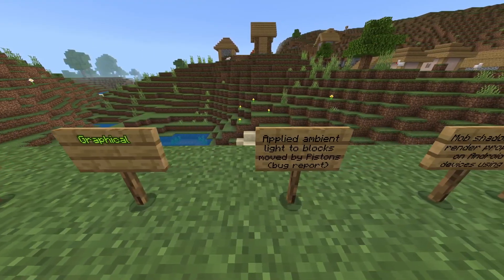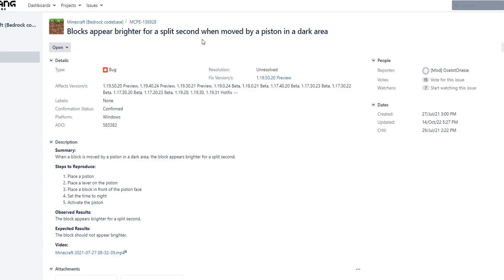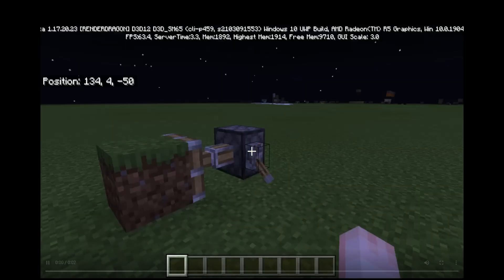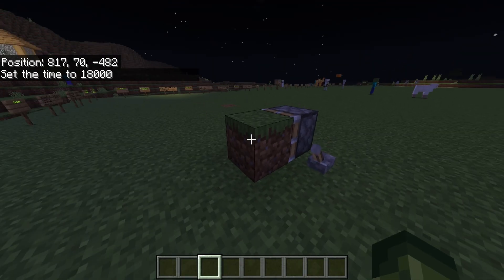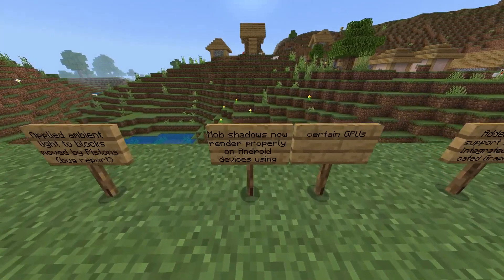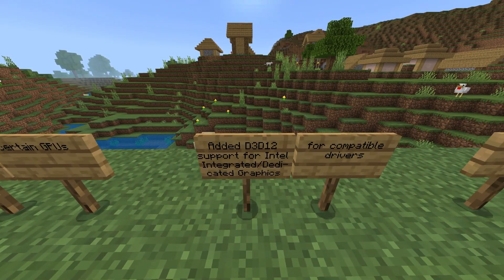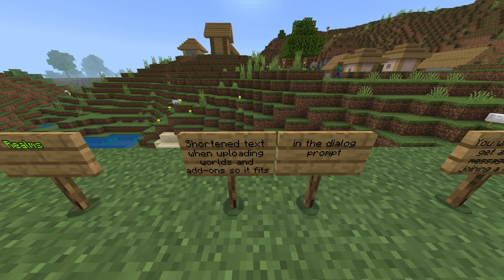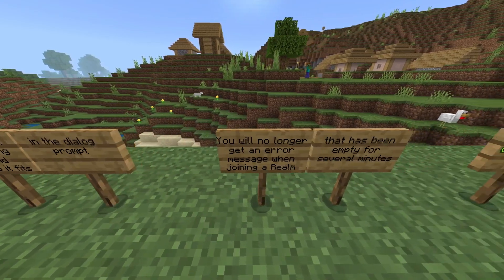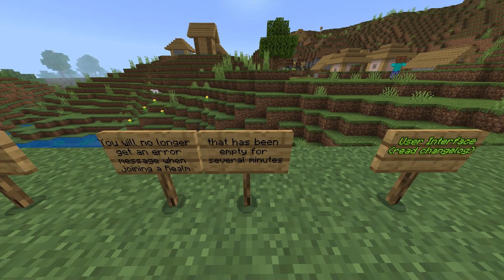Graphical: applied ambient light to blocks moved by piston — blocks appear brighter for a split second when moved by a piston in the dark, and that's been fixed. Bob shadows now render properly on Android devices using certain GPUs. Added D3D12 support for Intel integrated and dedicated graphics for compatible drivers. Realms: shortened text when uploading worlds and add-ons so it fits in the dialogue prompt. You will no longer get an error message when joining a realm that has been empty for several minutes.